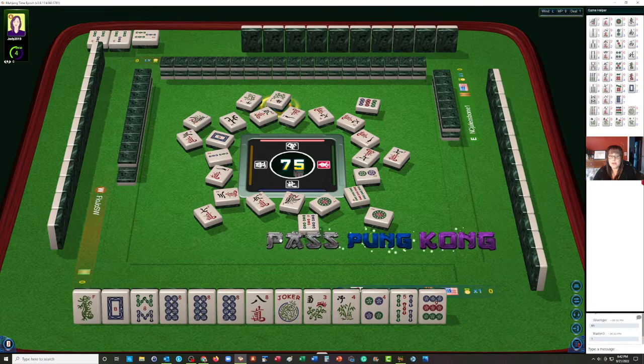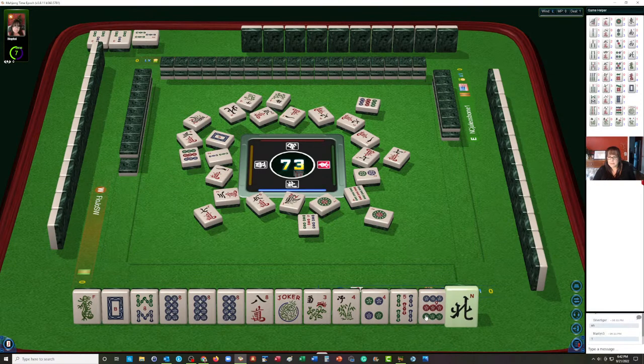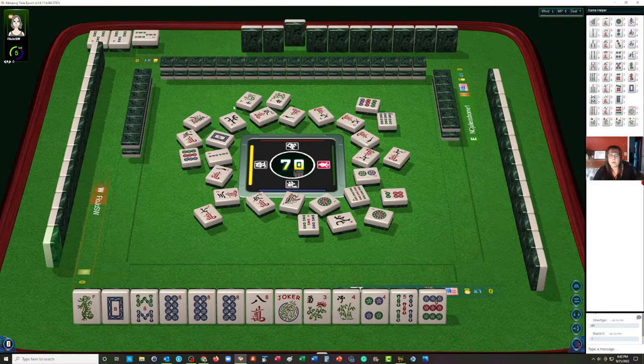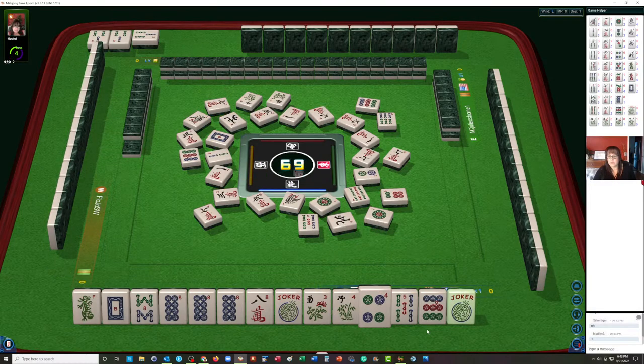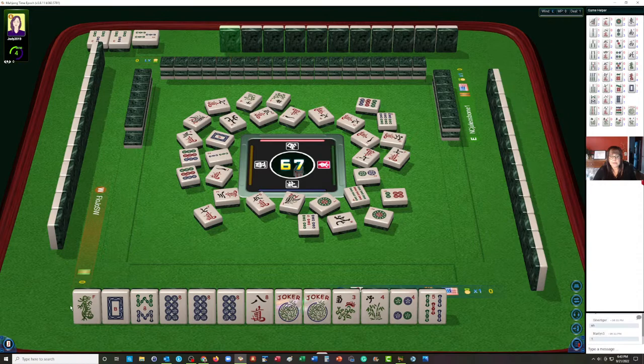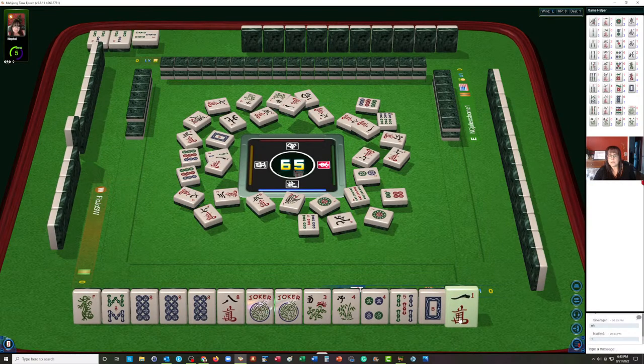There's another flower — we're going to pass. North was just discarded; nobody wanted it. Maybe someone is playing a wind hand but wasn't ready for it. Because there are no other winds out right now, I think this north was discarded from the player across from us. Now we have a couple of jokers to work with. We could maybe play like numbers with eights and the green dragon. I think this white dragon probably can go. Let's discard the white dragon.